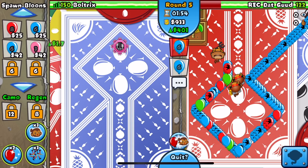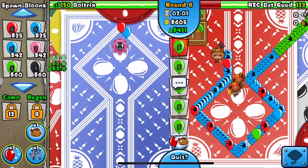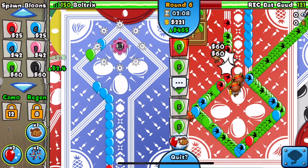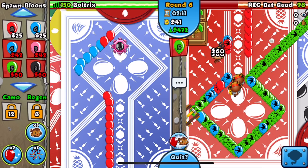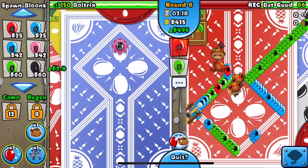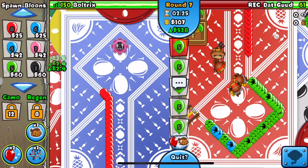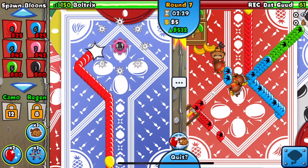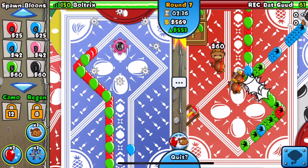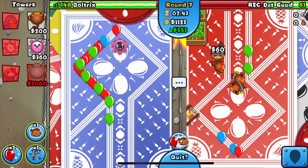He sends space blacks and we upgrade our Tack Shooter. He gets up a Spike-O-Pult but in the back of the map - I don't like that spot. He's down to 81 lives, leaking left and right, down to 66. We have 512 eco - looking super solid. We eco one more time to 553 and that's our final eco amount. If he sends yellows we can upgrade to a Spike-O-Pult or another 2-3 Tack.